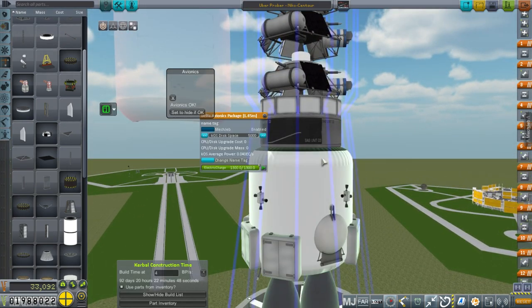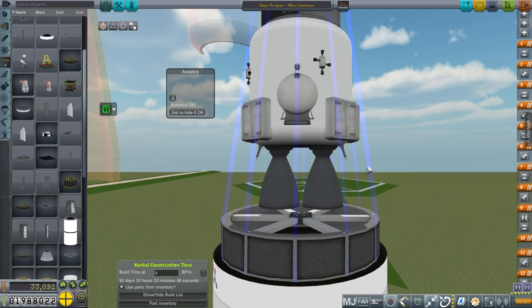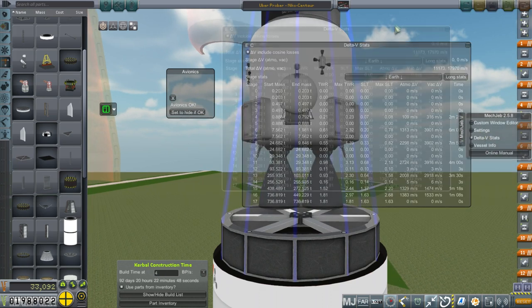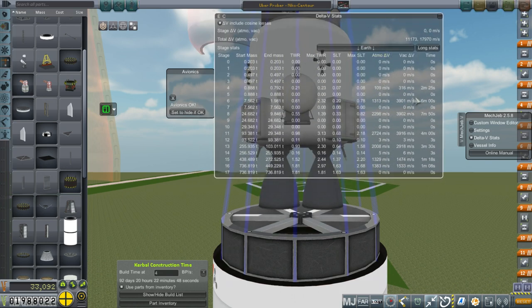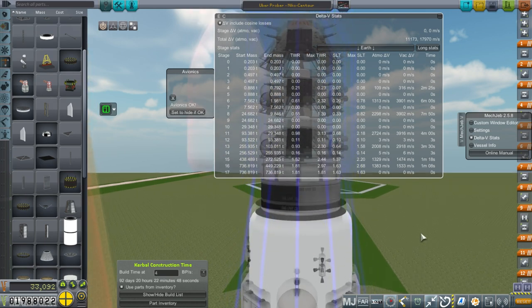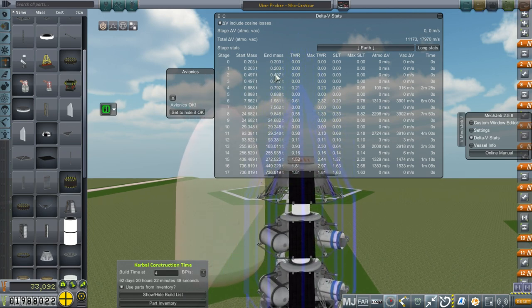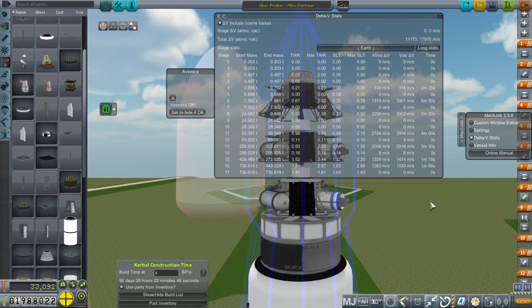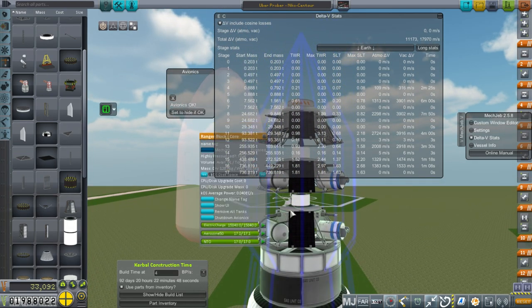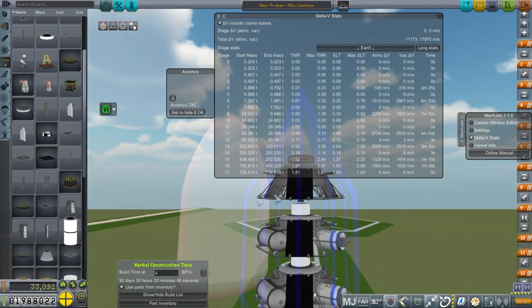We have the Delta Avionics package, which can handle 10 tons, plus some extra electric charge. We've got two asterisk engines — burn time is six minutes — providing 3,900 meters per second. Everything this stage and above is 7.5 tons, well within the avionics limits. Each probe has avionics rated at 0.888 tons. I've pushed the avionics to its limit for these three probes; we'll see if I accidentally went over.